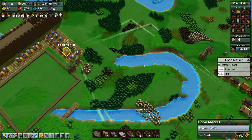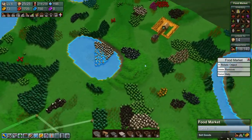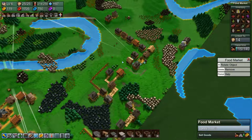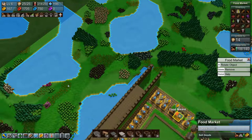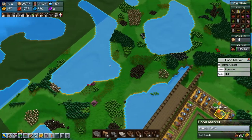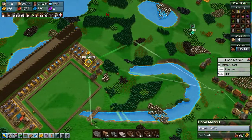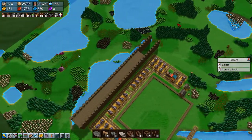Flour is both an intermediate product and a final product because we need to deliver it over here to the food market, which also needs bread. What I think we'll do is try to get a train going over here to a production area over in this section. Everything that we'll be producing that is not a raw product will be going over here to be turned into something.